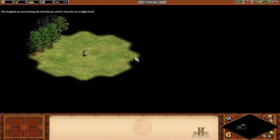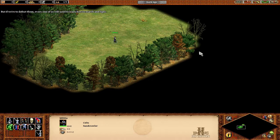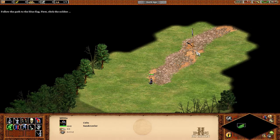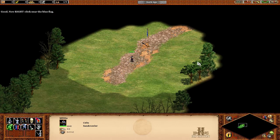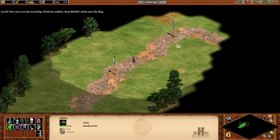The English are terrorizing all of Scotland and it's time for us to fight back. But if we're to defeat them, every one of us will need to learn how to march and fight. Follow the path to the blue flag. First, click the soldier — good. Now right-click near the blue flag — good. Now move to the next flag: click the soldier, then right-click near the flag.